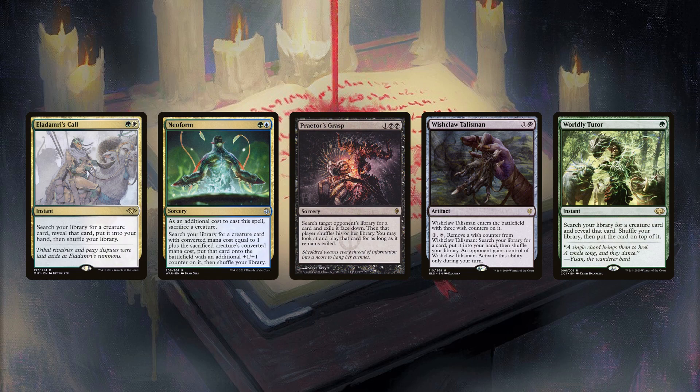Praetor's Grasp is mainly excluded from reanimation-dependent decks. You can't put reanimation targets into the graveyard with it, and you're less likely to find Entomb or a Reanimate spell than just a normal tutor. It also doesn't make it into some higher color decks, especially Dork-reliant decks, due to the double black cost requirement. Wishclaw Talisman is only worth it if you're finding a combo piece, as giving someone a tutor just to find an answer hurts a lot. This leads to it being used almost exclusively in proactive decks. Worldly Tutor is similar to Eladamri's Call and sees play in similar decks.